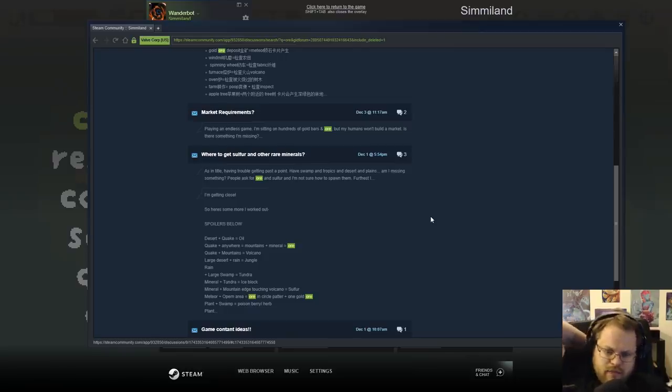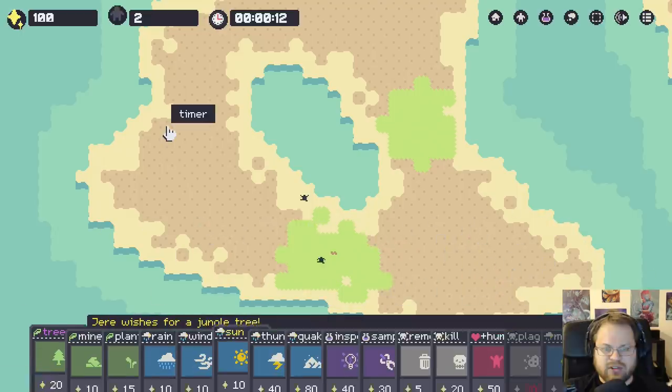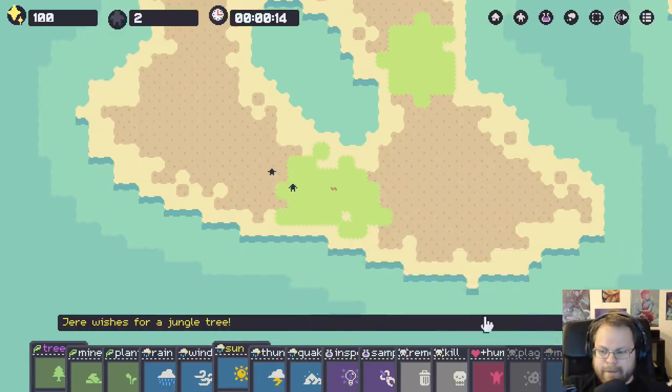Mineral, tundra, ice block. I'm just gonna look at this - we're just gonna use this guide. Desert cactus. So really it's rain plus large swamp is tundra. Large desert plus rain is jungle. Those are the important things.